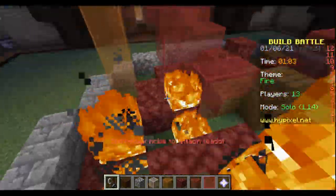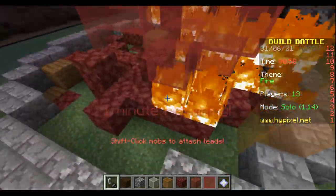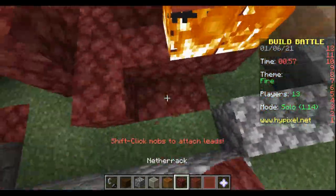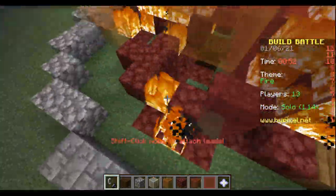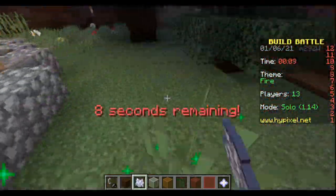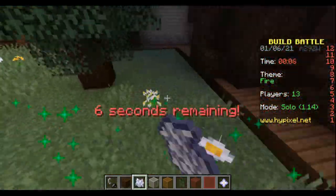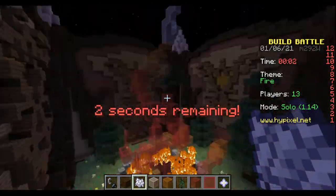Then I went for the flint and steel to make them burn, which was a pain because the server lagged and the ice started taking fire. I got a bit upset because of that, but it works okay. I put some extra nether rack around and flint and steel all around. This one looks nice — I was surprised I didn't get legendary on this one because the rest weren't that great.